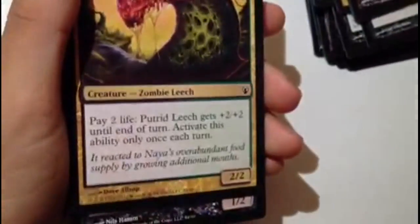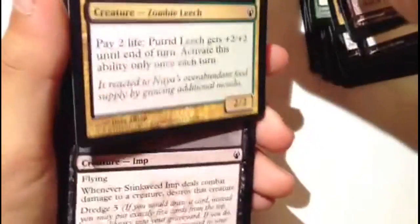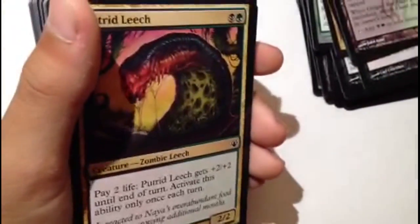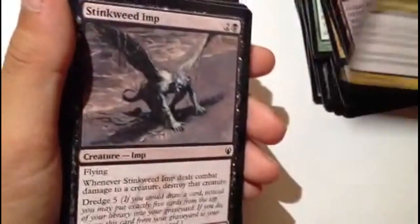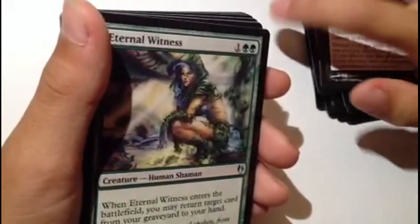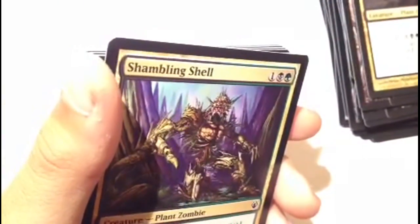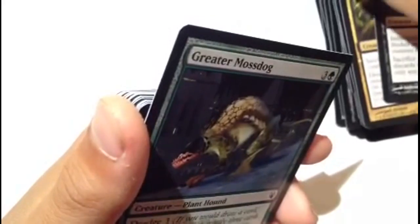This is not recommended for me. Paying two life can cost you the game. Because I played a friend - I beat him one life to zero. He mass attacked me, used all his creatures and I managed to defend and had one health left. Then I used a mass attack because his creatures were all tapped and I won because of my defending. And of course, Shambling Shell. Brain Weevil. Greater Mossdog - that's nice.